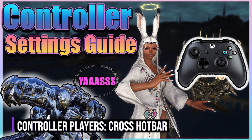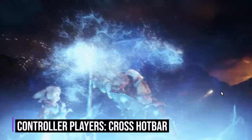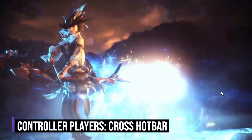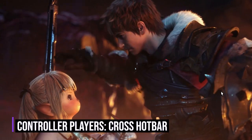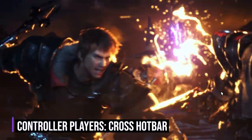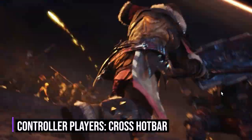I will not be going over it again here, but it is necessary to click some settings in order to adjust this in the HUD layout. It's important to understand the difference: cross hotbar is only for controller. Hotbars are free-floating and can be adjusted for keyboard and mouse users as a main way to access skills. Cross hotbar directly relates to the controller buttons.